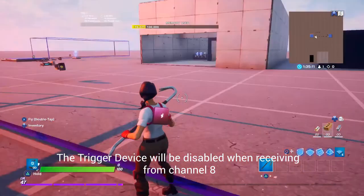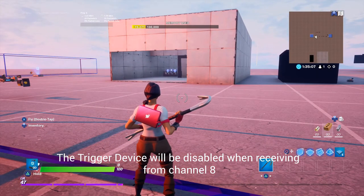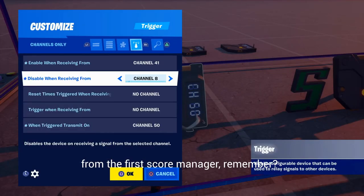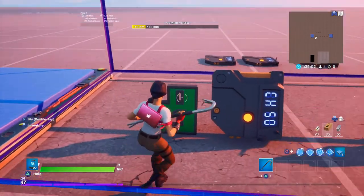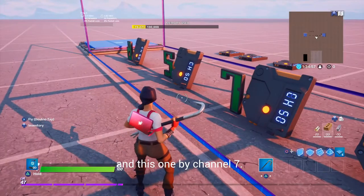The trigger device will be disabled when receiving from channel 8 from the first score manager. This trigger is disabled by channel 5, and this one by channel 7.